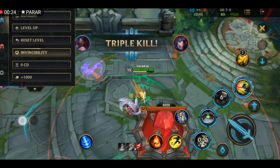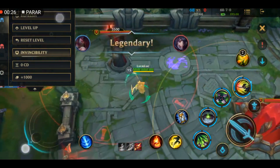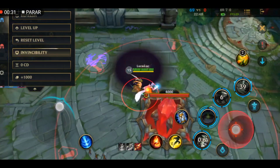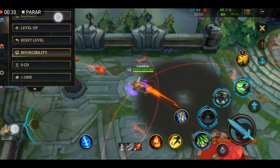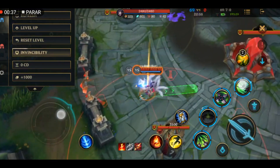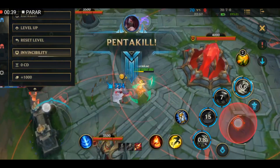So, how do you rank up? Well, when you win a game, you earn something called the Rank Mark. You need a certain number of Rank Marks to progress to the next tier. But be careful, because losing matches can cause you to lose Rank Marks and even get demoted if you lose too many.